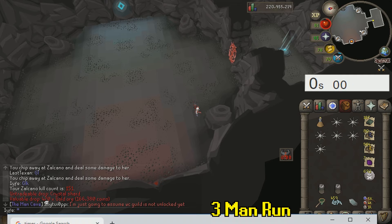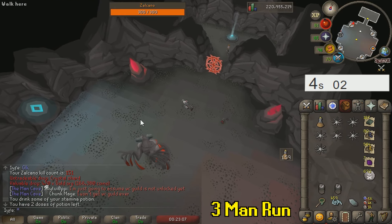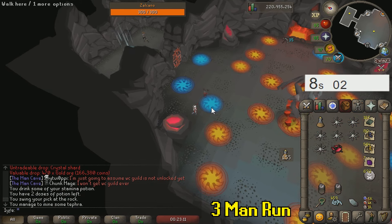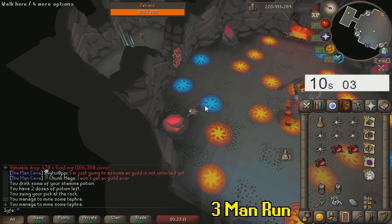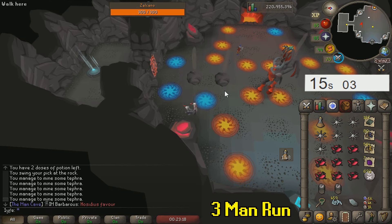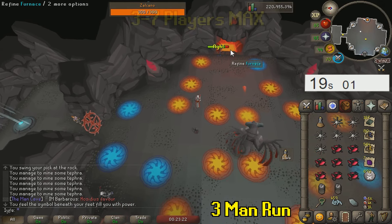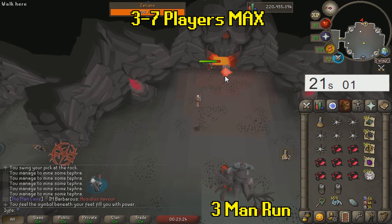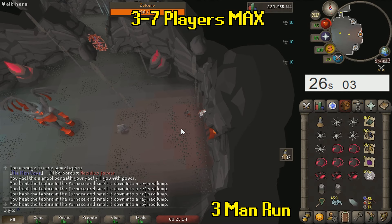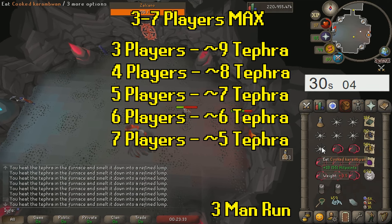When you start a Zalcano run, begin in the northeast corner rock formation. Rotate your camera so you can see all four rock formations and as soon as you see the glowing one, head for it. How much ore you mine depends on your team size. I recommend three to seven players maximum — more makes the loot undesirable and fewer just takes too long. I would not recommend this as a solo or duo boss.